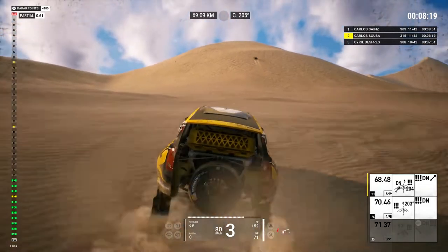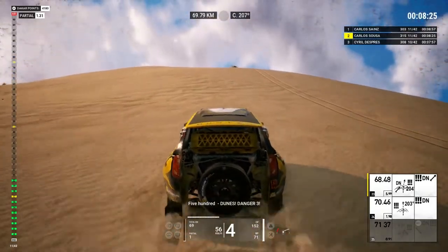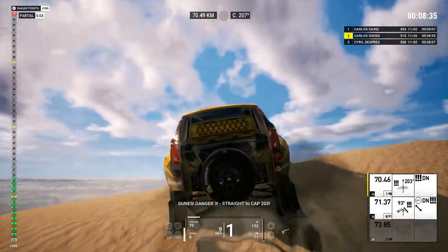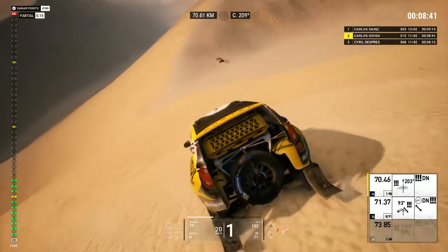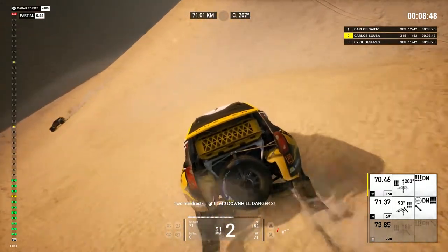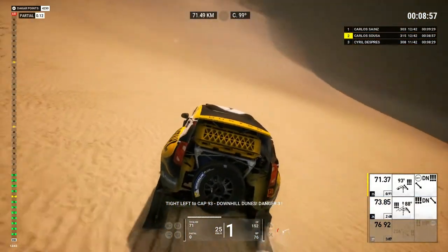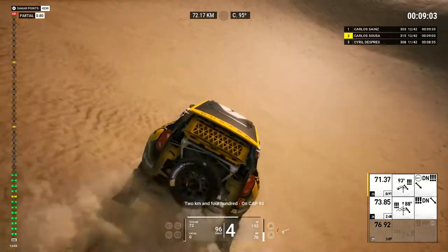Go straight ahead to cap 204. Five hundred, dunes, danger three. Dunes, danger three. Straight to cap 203. Two hundred, tight left, downhill danger three.